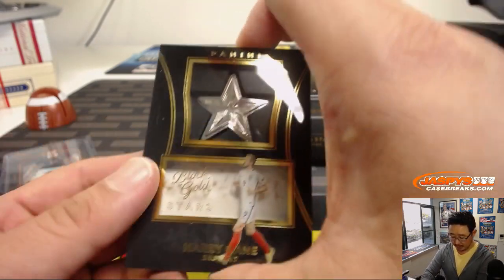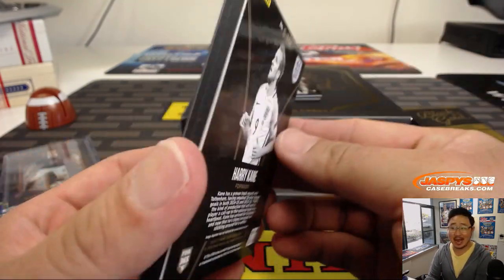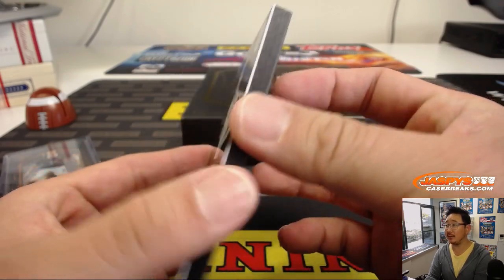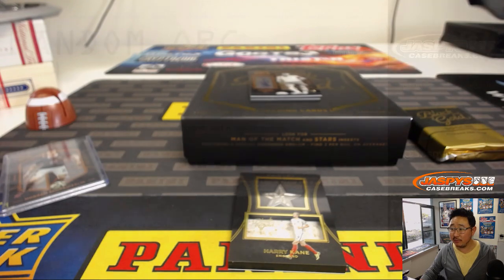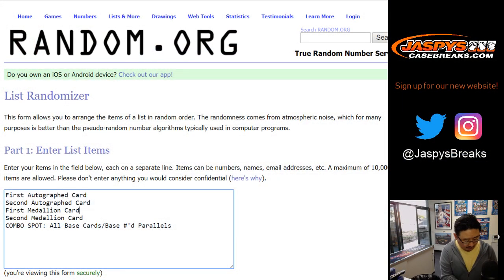Next one is Black Gold Stars — nice medallion, Harry Kane. The currently injured Harry Kane. I'm not sure what that's going to do for Tottenham's chances. I guess what would they be going for — a top four spot? Harry Kane is your first medallion.